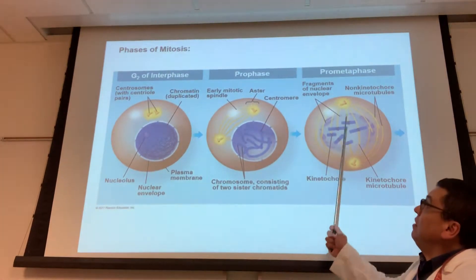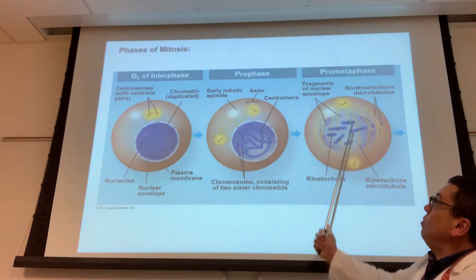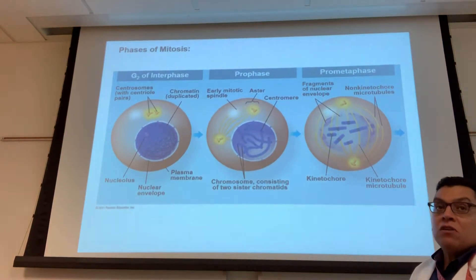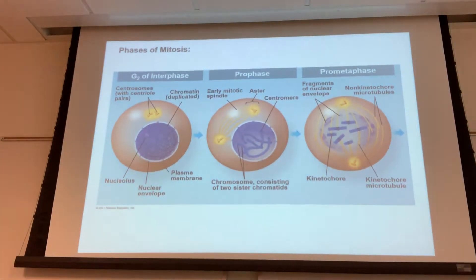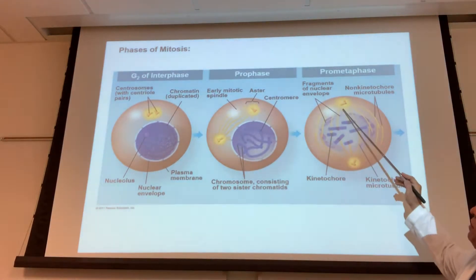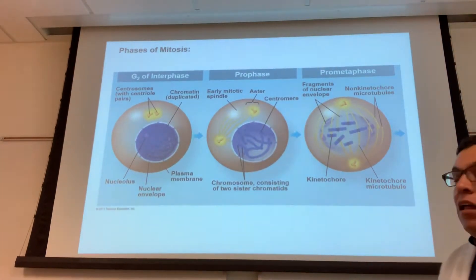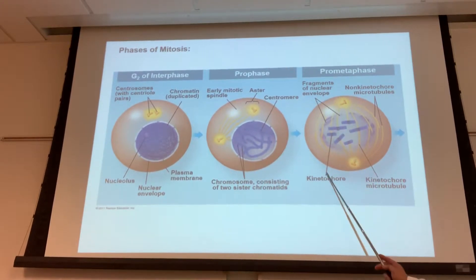In prometaphase the centrosomes have reached their final destination: the opposite poles of the cell — one centrosome on each side. The centrosome, made up of two centrioles, is now at the opposite poles. The nuclear envelope is completely gone by this phase. The spindle fibers attach at a region within the centromere called the kinetochore — that's one kind of spindle fiber.